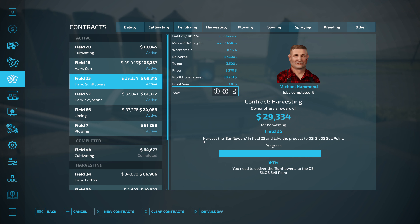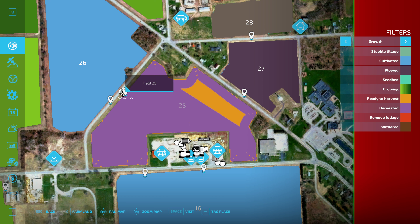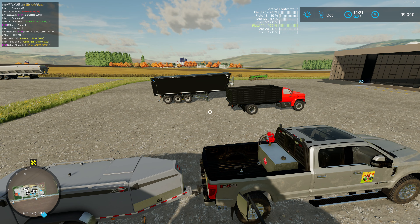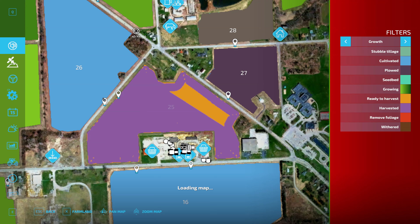Oh, field 25 sunflowers — why is it not completed? Did we miss something? I think the problem is we haven't harvested enough of the field yet, not that it hasn't been delivered. Looking at the money it seems like we've sold enough sunflowers, so it's the harvesting that's incomplete. We'll just wait for the corn combine to finish, since the header is already disconnected and heading up to field 52.